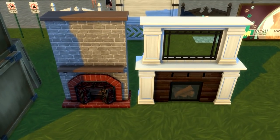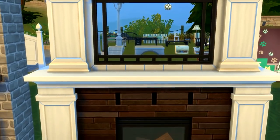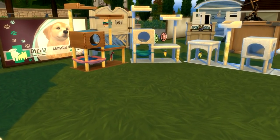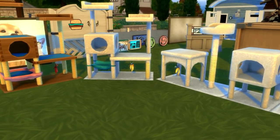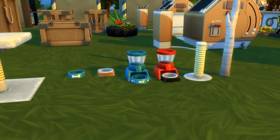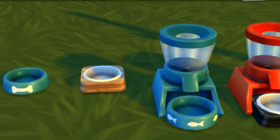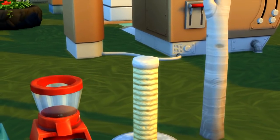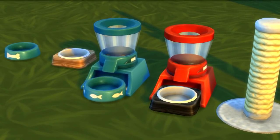We have more crates and two new fireplaces. This one actually includes a mirror on it, so it's like a whole wall right there. These are all the cat trees — something like that, cat houses. And the food bowls. I don't think we actually have a water bowl. I'm pretty sure these are just specifically food bowls.